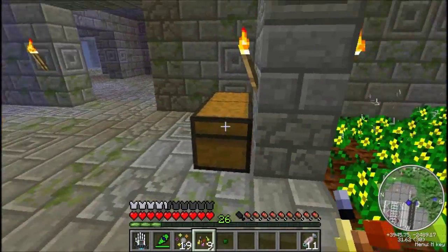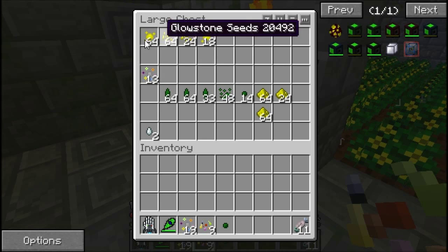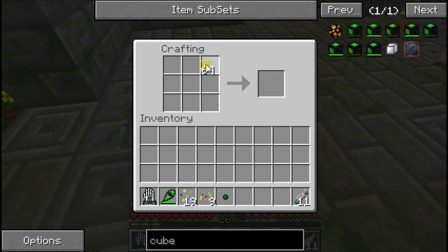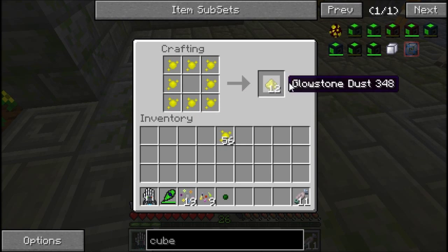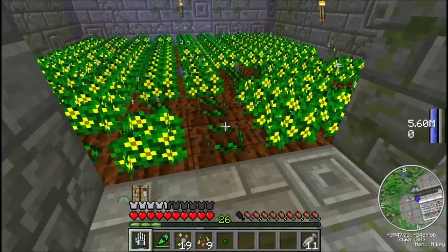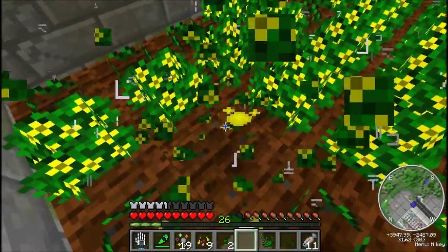This way we can have essence infused blocks, and the glowstone essence blocks — they're very pretty. You can make twelve glowstones just from eight pieces of the essence. I'm not sure how to make the essence blocks yet, but I'll figure that out. One step at a time.